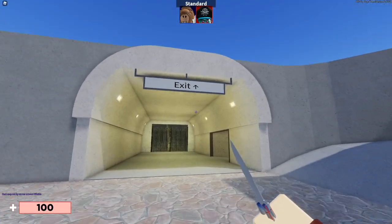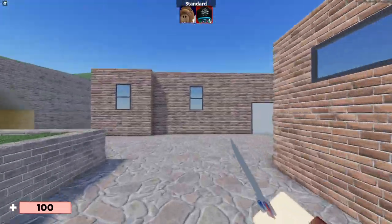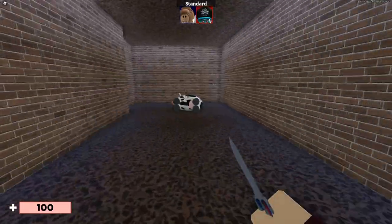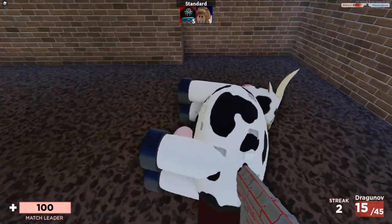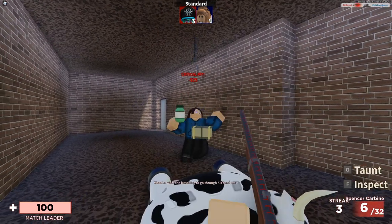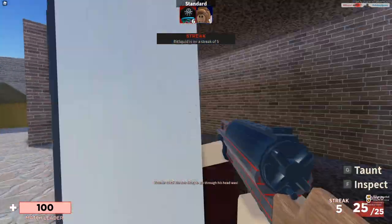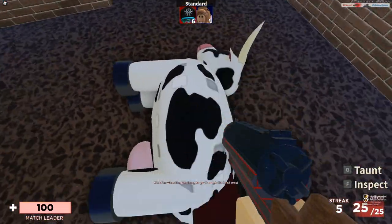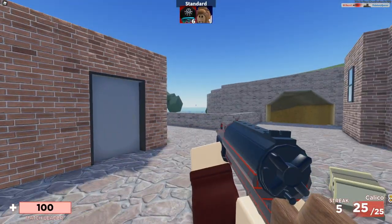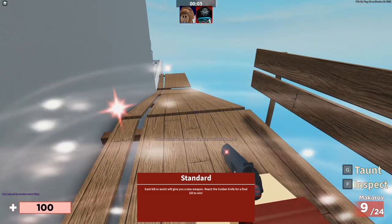For the Chupacabra skin, orient yourself in the little tunnel, run straight and take a right to a small building. If you come through the tunnel from the back, you enter the building and see a cow. Interact with the cow by pressing E, then kill three people. Keep that in mind — kill three people after the cow interaction and you're on your way.